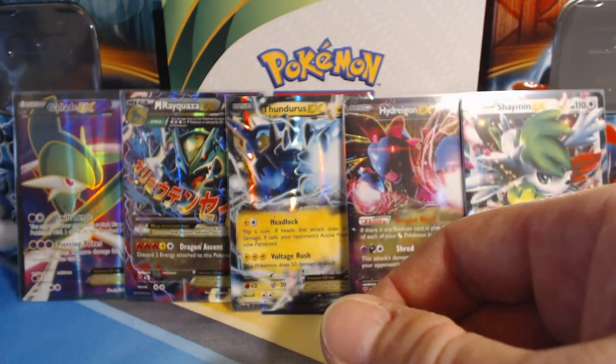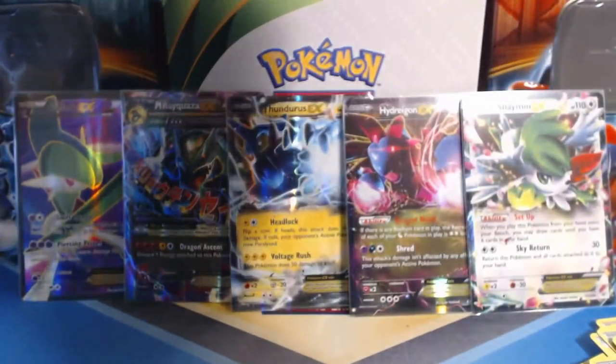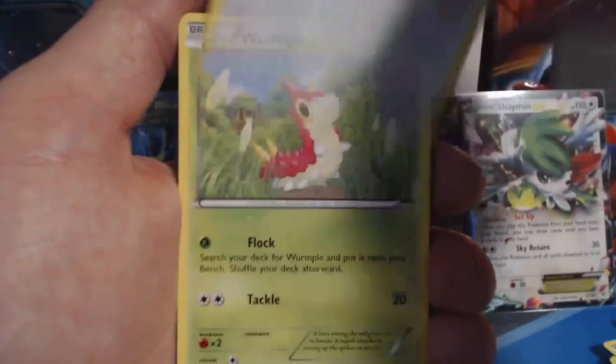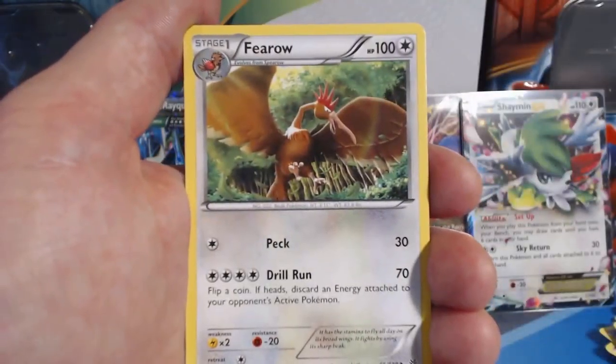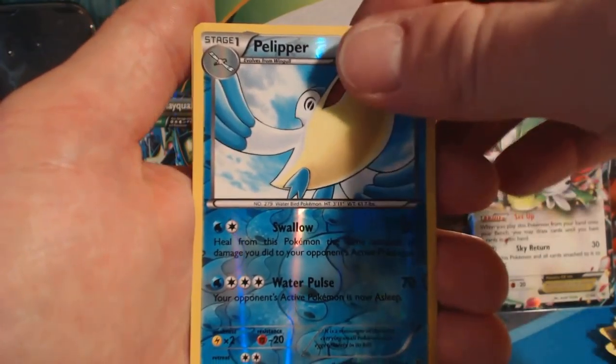Can you tell I like these cards? Yeah, I am super excited. Pack fifteen: Swablu, Wurmple, Nincada, Binacle, Spearow, Togetic, Pharos, Fletchinder Reverse Holographic, Pelipper, and a Xatu Rare.